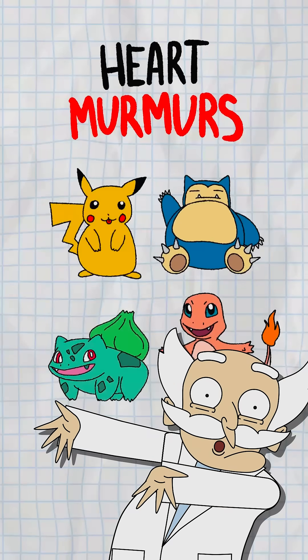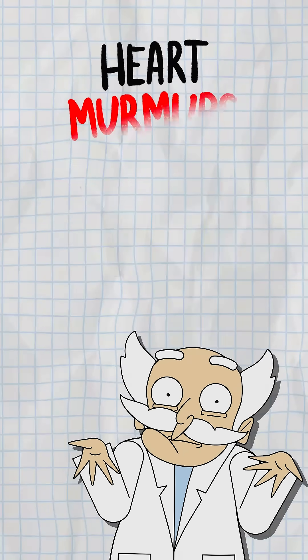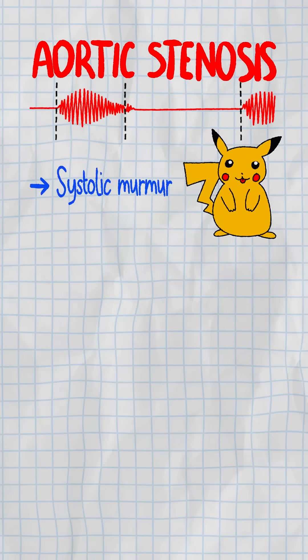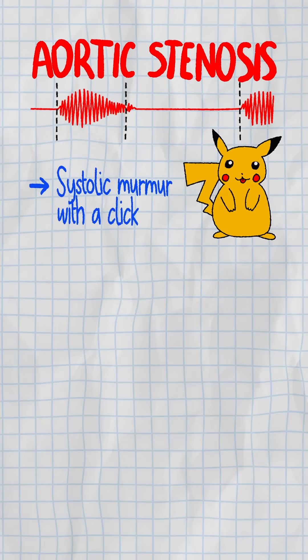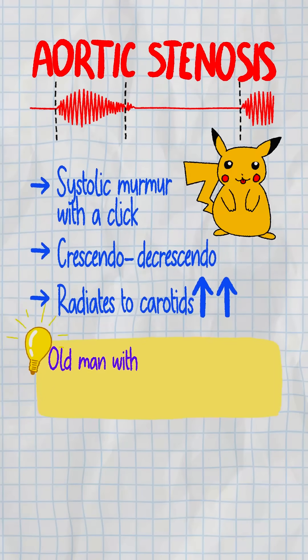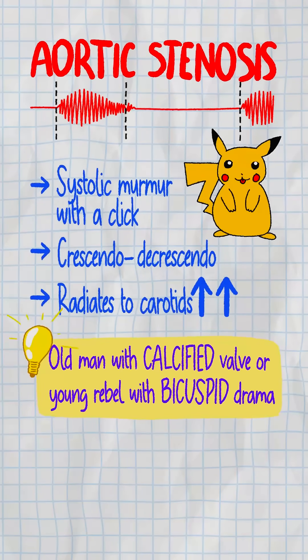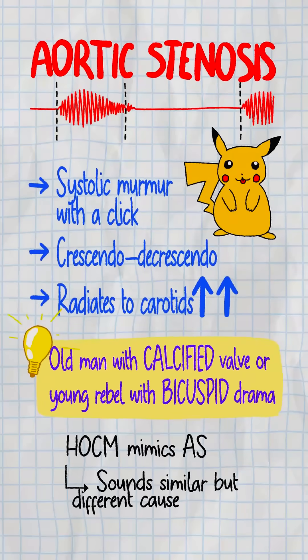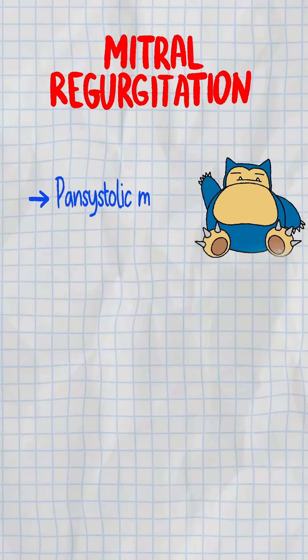You keep memorizing murmurs like they're Pokémon but can't match one to a real patient. Aortic stenosis: systolic murmur with a click, the classic crescendo-decrescendo that screams carotids. Think old man with a calcified valve or the young rebel with bicuspid drama. Also, HOCM can mimic this — because HOCM is the med student of murmurs.